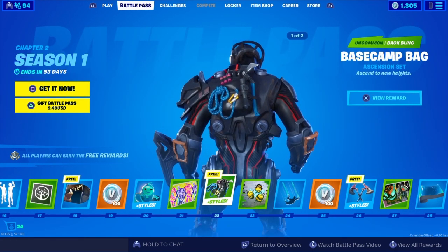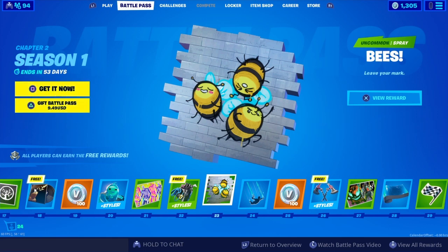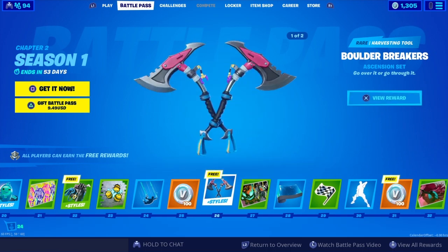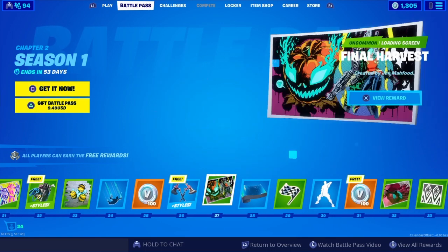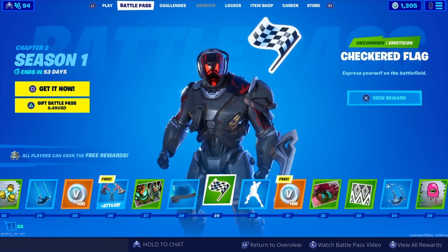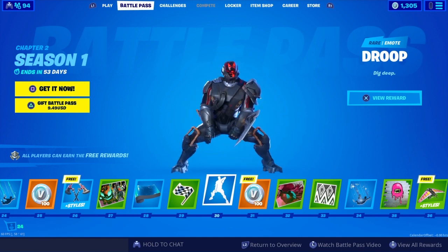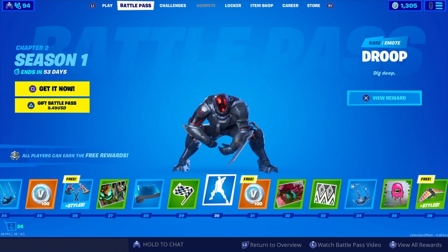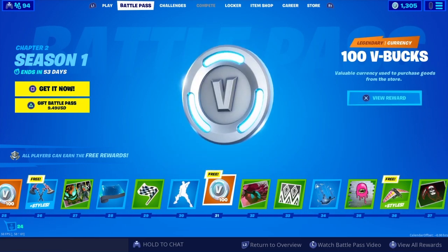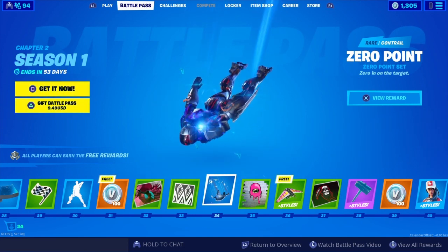A Wiggle Trooper loading screen, the Base Camp Bag back bling, an uncommon spray Bees, a Slurp Stream contrail, more V-Bucks, the Boulder Breakers harvesting tool, Final Harvest loading screen, a Ripley wrap, checkered flag emoticon, the Drup — I like it. More V-Bucks, another loading screen, another banner, and the Zero Point contrail.